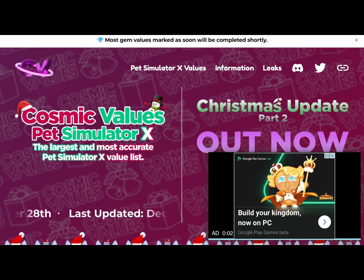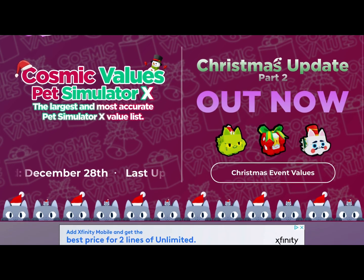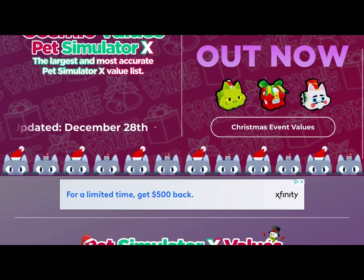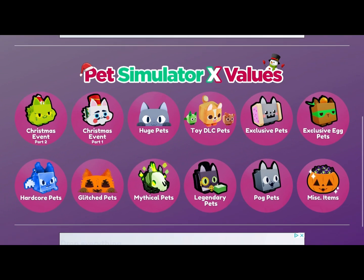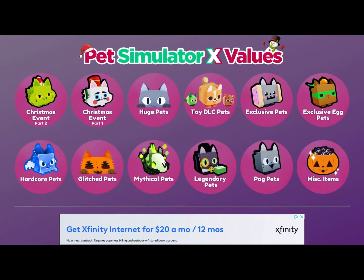Before I hop servers, I do want to tell you a website that I use for all of my pet sim values. That's right — I use Cosmic Values. It's pretty accurate and they're up to date with everything. They literally update the values almost every day. It does leave basics and rares out, but honestly, you do not need to be trading basics and rares anyway because you're not going to get anything.